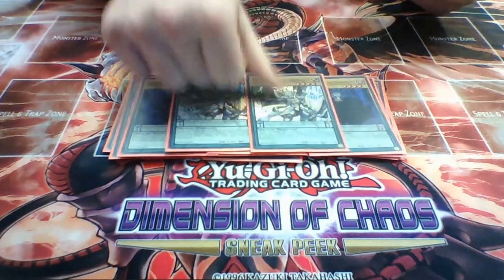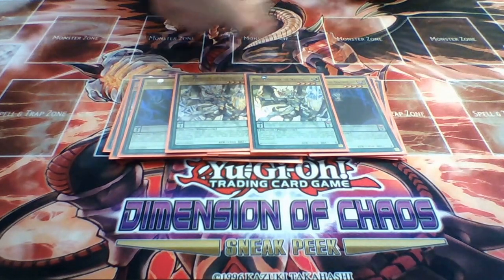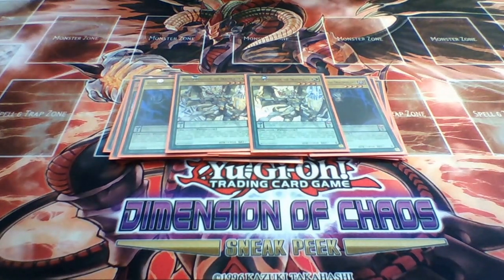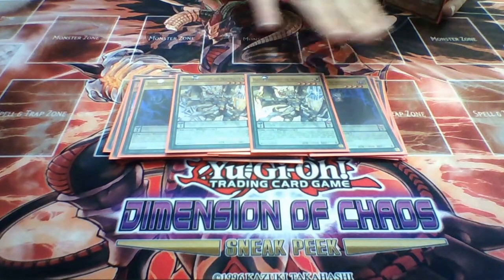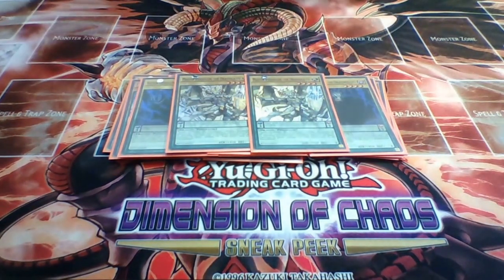Then we have 2 Master Pendulum to finish off the Dracoslayer monster engine. Master Pendulum is usually brought out through Unexpected Dai, Rescue Rabbit, or Ignister, and goes for nice rank 4 plays. If I've gone for Ignister I'd probably have 2 other monsters on the field, so Master can be summoned out and go for Infinity - a very good complementary summon. Plus, if you Unexpected Dai and then summon out Joker, you can go for Dinosaur first and then do a Pendulum Summon, getting extra advantage from it.